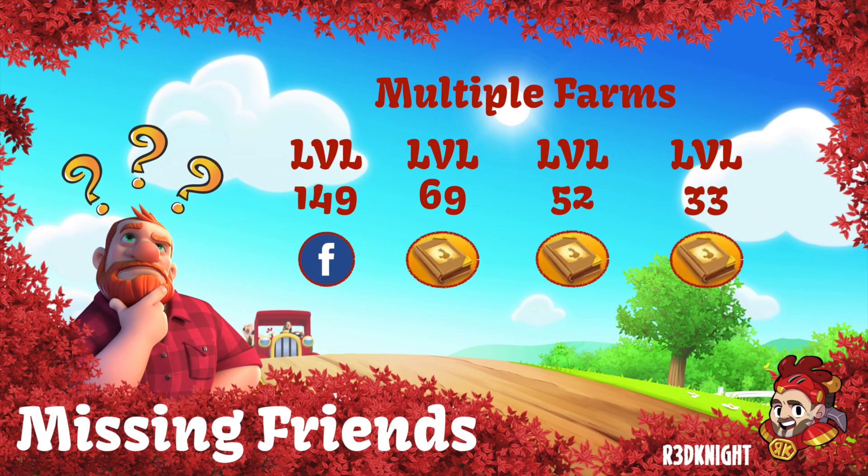If you're like me and you've got more than one farm, please remember that only one farm is connected to Facebook — especially for those of us using Apple devices. For my other three farms, I'm going to have to use the Friends Book for friends to be able to see those. Friends connected to me can only see my level 149 farm. If they want to see my other farms, I'd have to create four separate Facebook accounts — one for each farm — but I'm not going to do that, so I'll rely on the Friends Book instead.